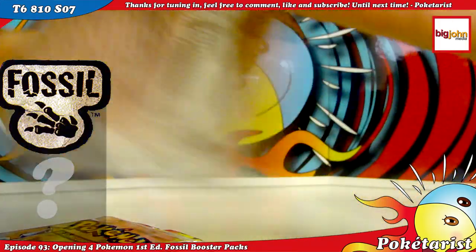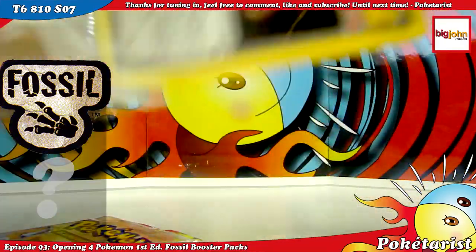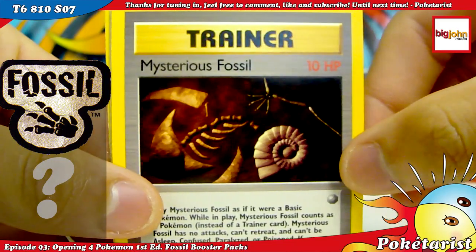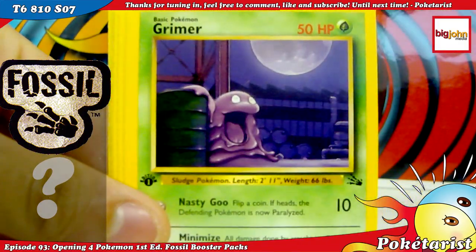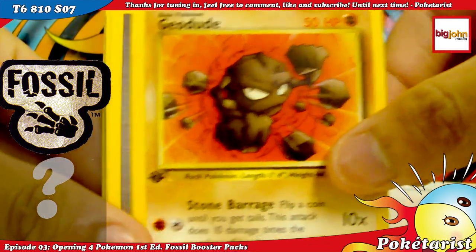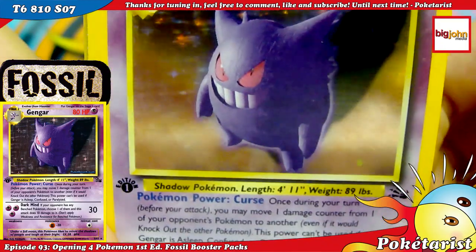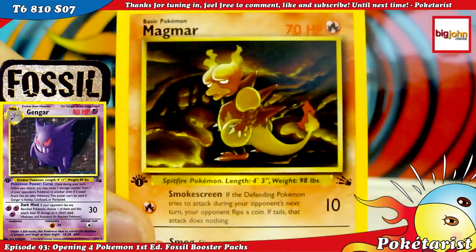Third pack, another Lapras one. That's the reason I haven't uploaded any videos recently — because I've been kind of sick, and I've been playing this video game non-stop. It's called Persona 3; you guys can check that out. But we've got Mysterious Fossil, Ekans, Grimer, Shellder, Krabby, Geodude, Recycle. Wow, that's a nice card — Gengar! I always like Gengar, it's one of my favorite Pokémon. Weezing, Omastar, and a Magmar.